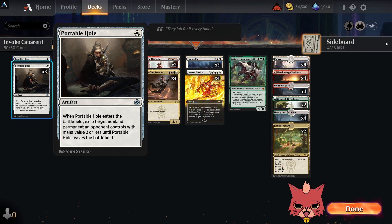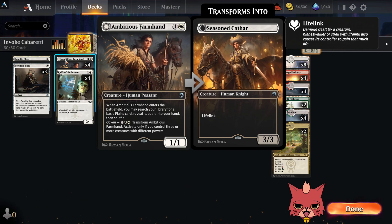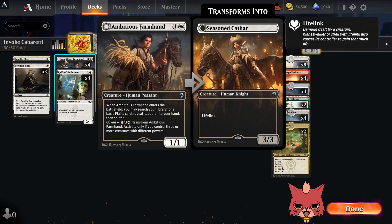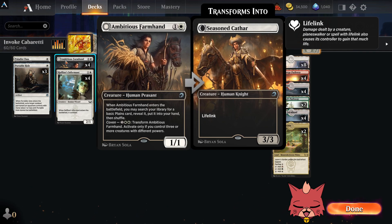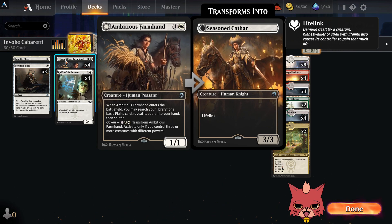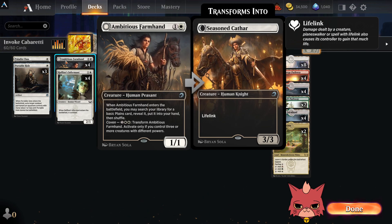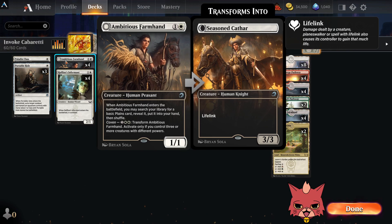We have three Portable Holes because there are plenty of Naya Ruins, Boros aggro, and even Mono White still floating about on the ladder. We have four Ambitious Farmhands — a two mana human peasant, a 1/1. When it enters the battlefield, you may search your library for a Plains card, reveal it, put it into your hand, then shuffle. It also has a Coven ability where for three mana you can transform it if you control three or more creatures with different powers. When it flips it's a 3/3 with lifelink, which blocks pretty well and the life gain is very important.